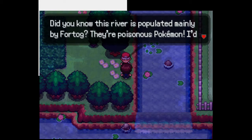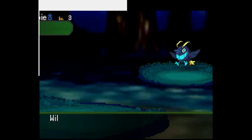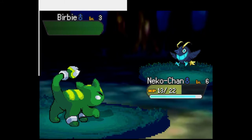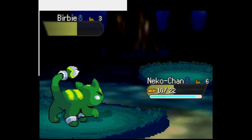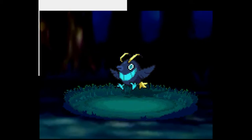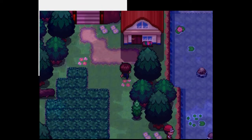This guy says: 'Did you know this river is populated mainly by Fourtog? They're poisonous Pokemon — I'd carry Antidotes.' So that's another Pokemon, Fourtog. We could have caught a Burpee — oh yeah, that was the Pokemon we fought before. Mecha Chan, go! It only does three damage, we're good. Leech Seed — I should probably go back and heal.